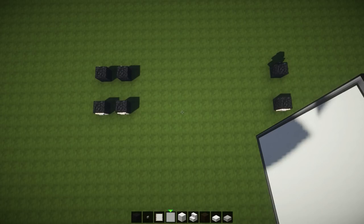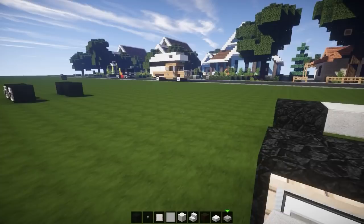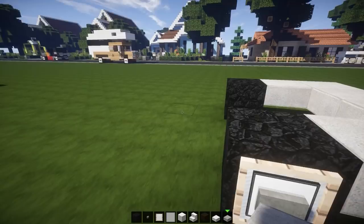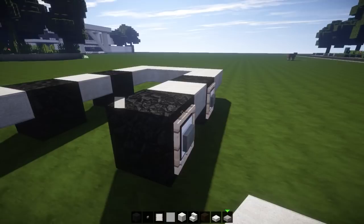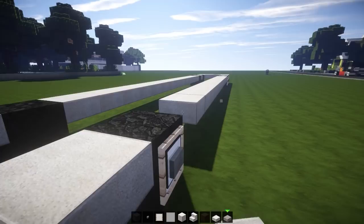Next step: pick up some stone slabs. Move two blocks away from the front wheel and set a perimeter — just close it off and go all the way to the back wheels, then move two blocks away from the back wheel, turn, and close it off in the front. Add stone slabs around. We should have this shape, and bear in mind there are 14 blocks in total between the rear wheel and the front wheel.